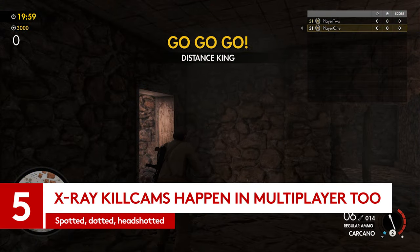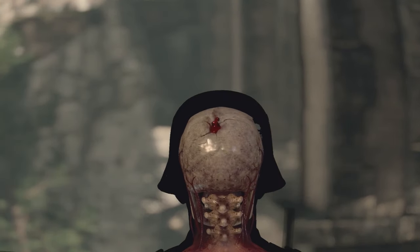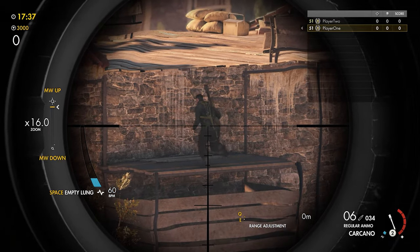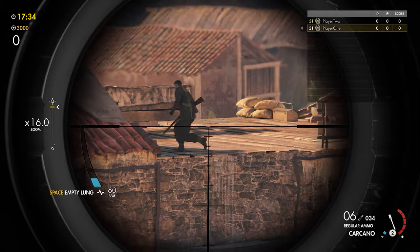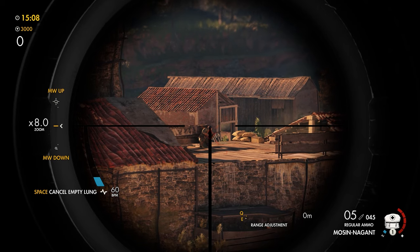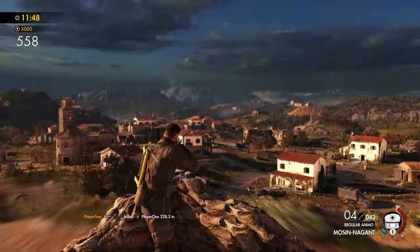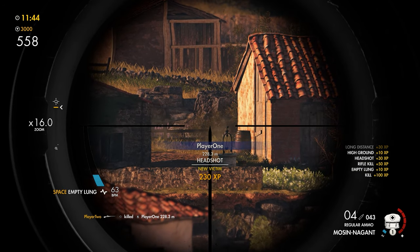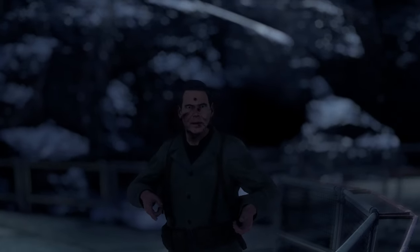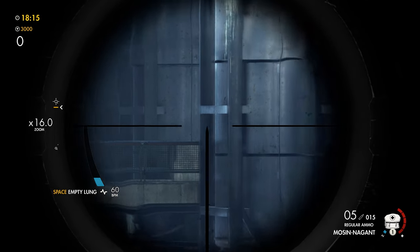None of us are strangers to the inner workings of a soldier at this point. X-Ray killcams have been giving us anatomy lessons at breakneck speed, often literally, since Sniper Elite 4 first came out in 2017. But there's a rarer breed of X-Ray killcam you might not yet have seen — the multiplayer X-Ray shot. Cropping up infrequently when you land an absolutely sick shot on unsuspecting opponents, this is the ultimate humiliation. These are rare because multiplayer is all about split-second reflexes and staying in the moment, so Sniper Elite 4 doesn't want to pull you out of that too often. If you've played a fair bit of multiplayer and haven't seen this, that's why. That, or you just haven't done a sick enough shot yet — give it time.